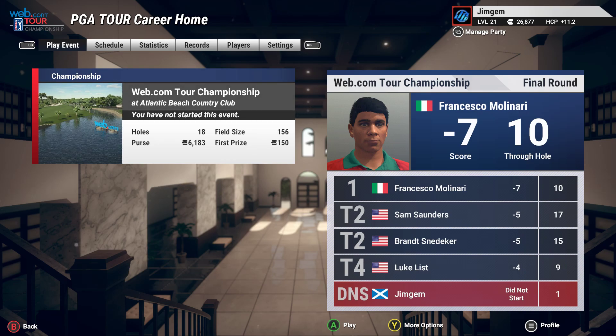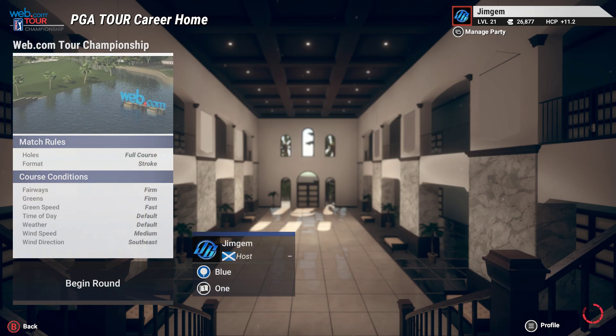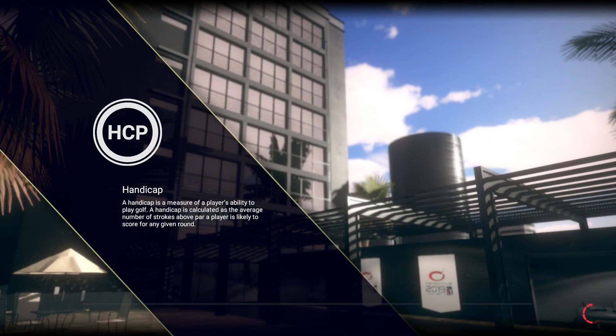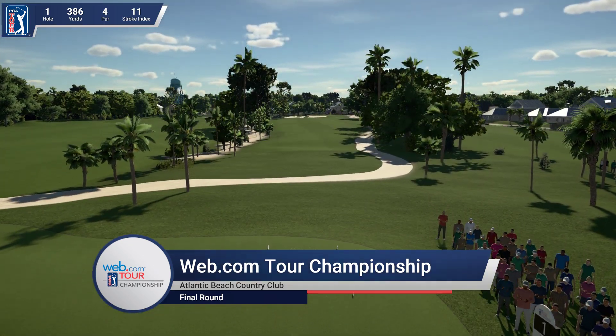Hi folks, JimGem here, welcome back to the channel and welcome back for more TGC 2019. The patch just dropped about half an hour ago, I've downloaded it and we're going to start off by playing this new course. The patch was about 3.7 gigabytes for PC. I did read on the forum there's over 5 gigabytes for Xbox, not sure how much it was for PS4. This is the Web.com Tour Championship at Atlantic Beach Country Club. As with all RCLs, I have a little bit of history with the course views — we'll get that started as soon as we start playing.